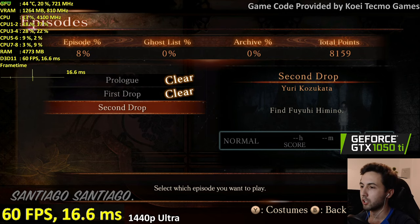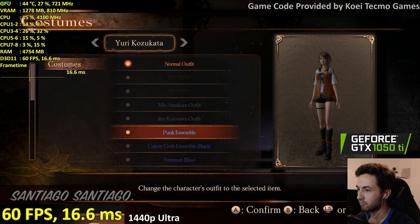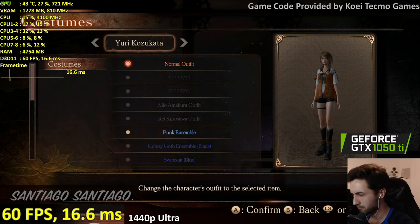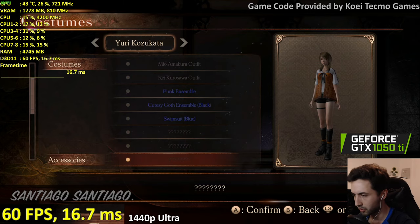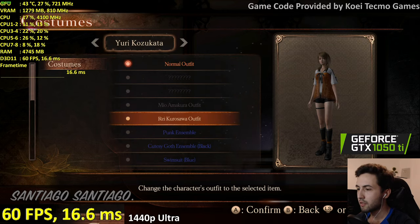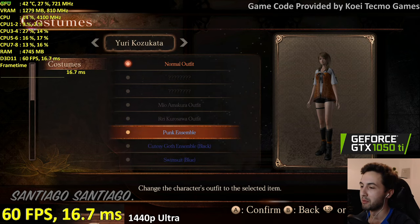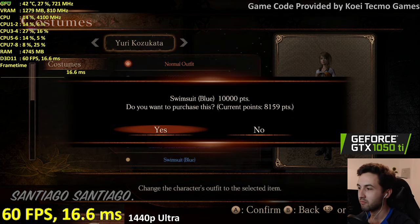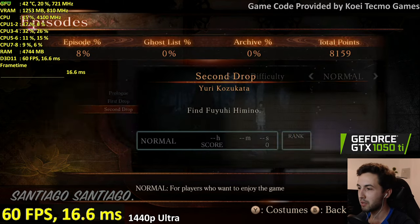Okay — costumes! There are no costumes selected by default, but there's a normal outfit, a punk ensemble, and you can buy them with in-game currency. There is a swimsuit — so Japanese. I don't have points right now, maybe later.